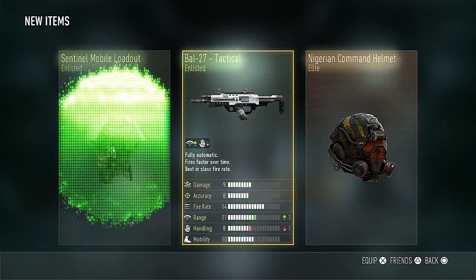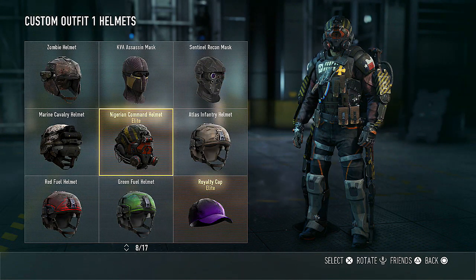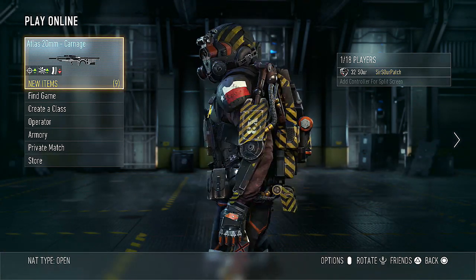Opening up the third of the set, we get the BAL27 Tactical, the Nigerian Command Helmet — that's cool — and the Sentinel Mobile Loadout. That is our fourth piece of the limited edition Nigerian Command set. I really doubt we're going to get it all, but it's cool to have some parts of it. Now let's move on — we have six supply drops left, two more sets of three.